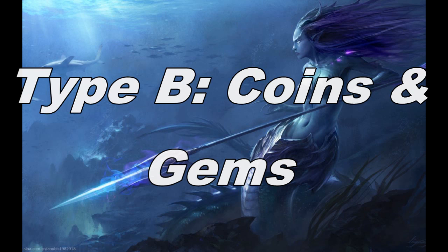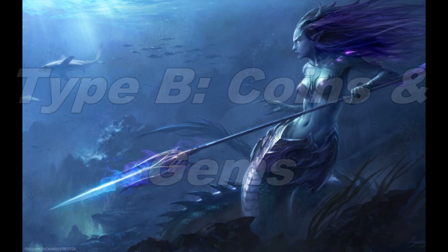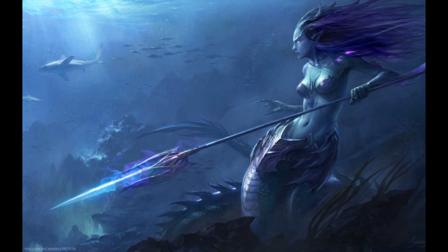Grade 3 semi-precious stones include amber, amethyst, jade, garnet, and saltwater pearls, with an improved craft DC of 15. Grade 4, greater semi-precious stones such as aquamarine, opal, and black pearls, have a craft DC of 20. Grade 5, lesser precious stones — small diamonds, small rubies, emeralds, and sapphires — have a craft DC of 25. Finally, Grade 6, greater precious stones: large diamond, large ruby, brilliant green emerald, and star sapphire, also with a craft DC of 25.